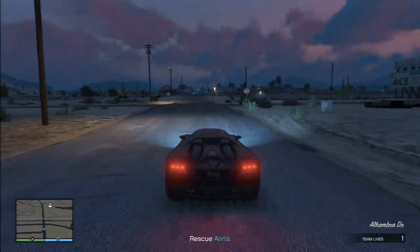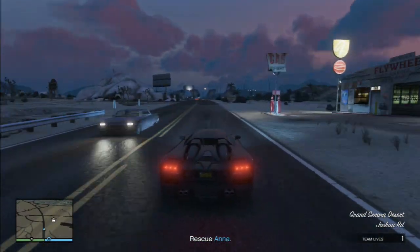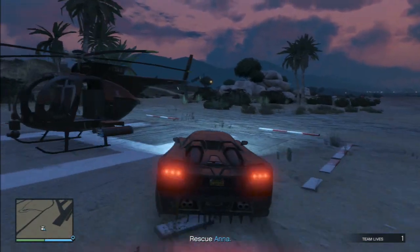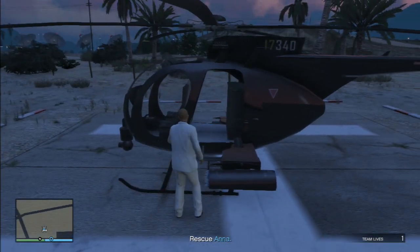The first thing you're going to do is call for a helicopter. It makes no difference whether it's an attack helicopter or one from Meriwether, but if you have a Pegasus helicopter, then it's going to be much cheaper and takes about the same time either way.